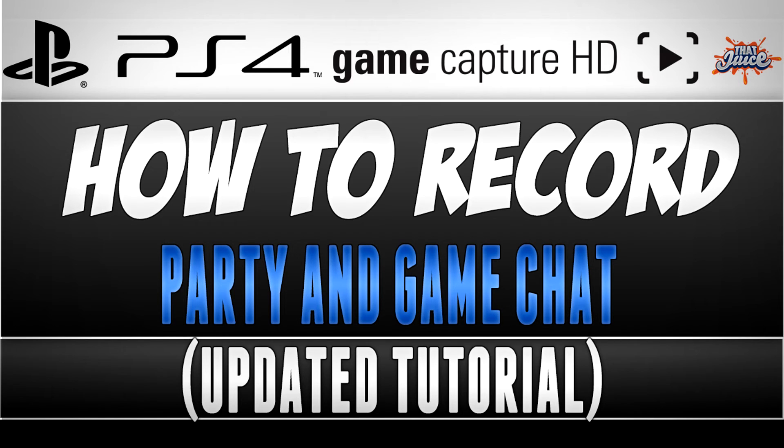Now that all that's done, just go to your Elgato and start recording — everything should work fine. If you want, you can also record your own voice on your computer with a microphone such as a Blue Snowball, but that's completely optional. That's all I have for you guys today — this is a quick simple tutorial, so thanks for watching and hopefully I helped you out.